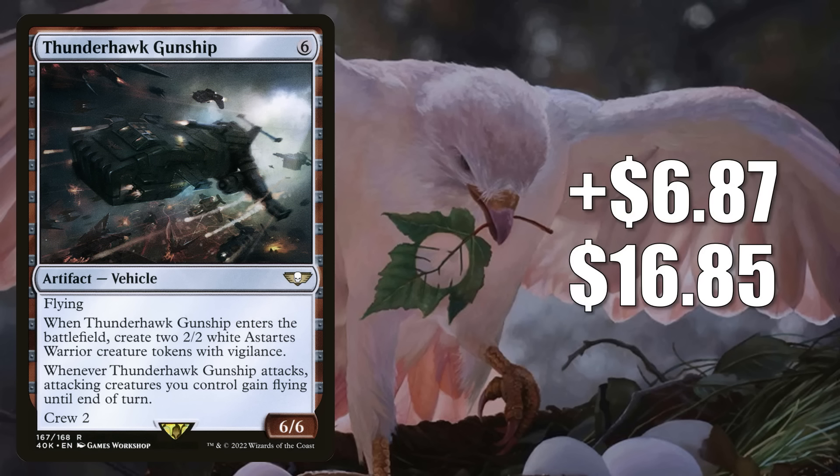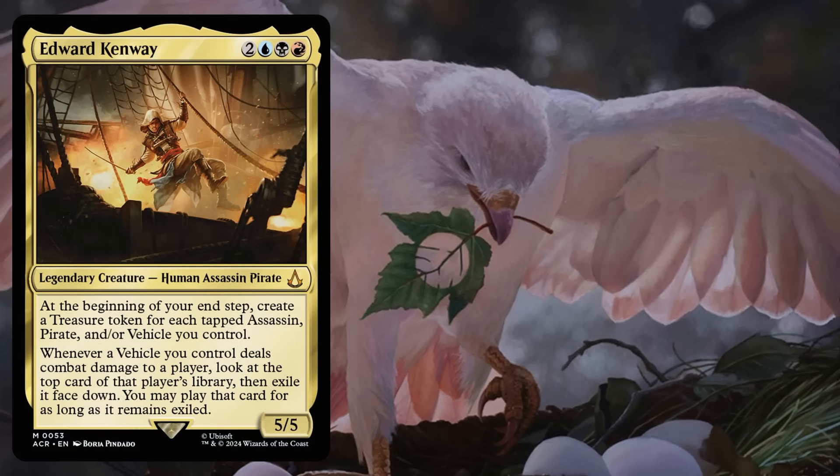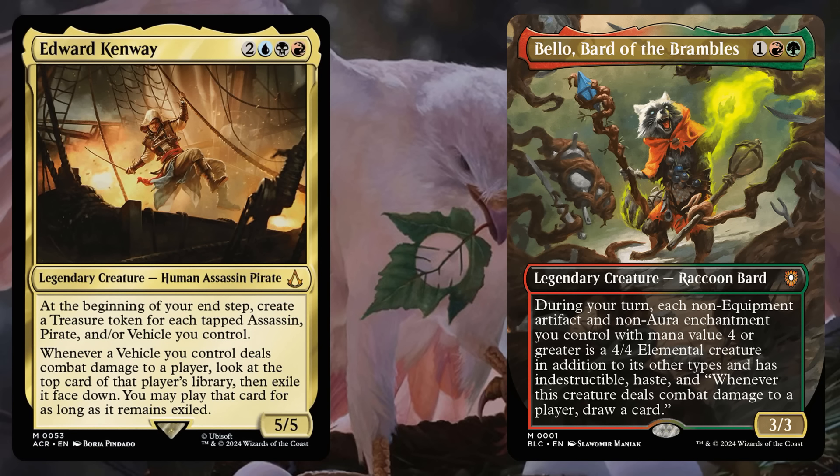Coming in at number 7 for a second week in a row is Thunderhawk Gunship, up $6.87 to $16.85 — that is a 69% increase. This is from the Warhammer 40K Forces of the Imperium Commander deck. It's moving up due to increased Commander play — first it has been appearing in Edward Kenway decks, but Thunderhawk Gunship is also a good upgrade to Bloomboro's Animated Army Commander deck, and some players are putting it in new builds around Bellow Bard of the Brambles from there too.